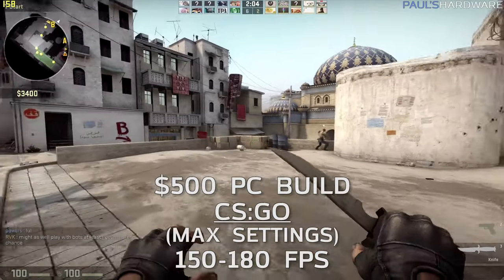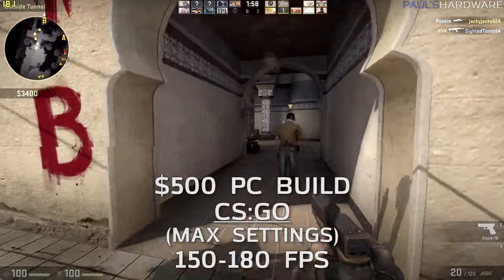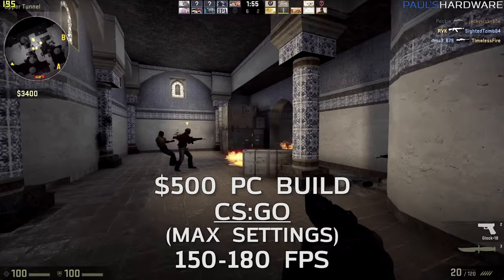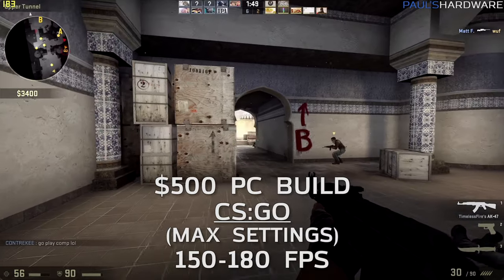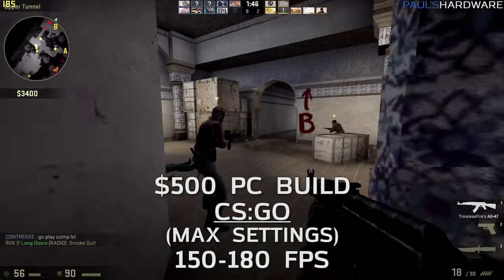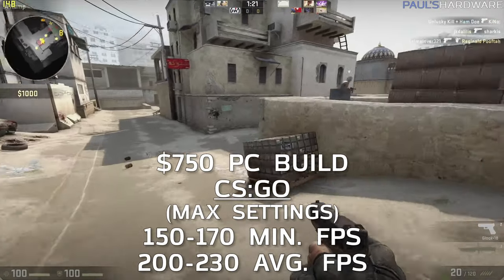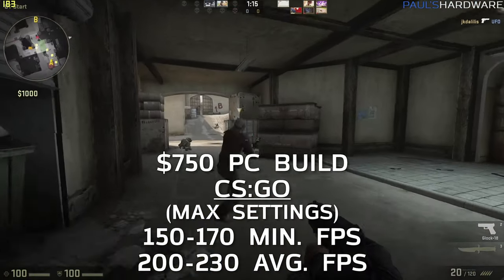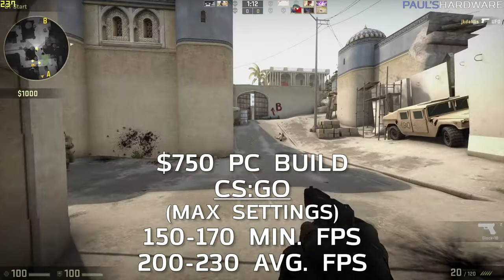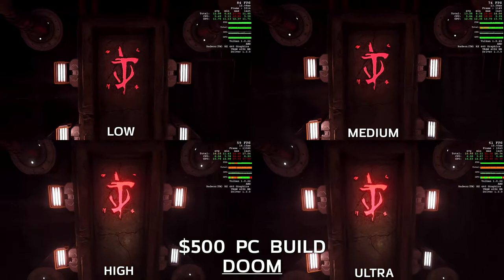CS:GO is not terribly GPU-intensive. The $500 build consistently hit 150 to 180 FPS, great for high refresh rate monitors. The $750 build improved further, often hitting 200 FPS and reaching as high as 220 to 230 FPS, though the jump wasn't as dramatic as in other games.